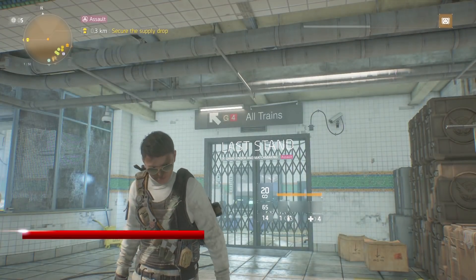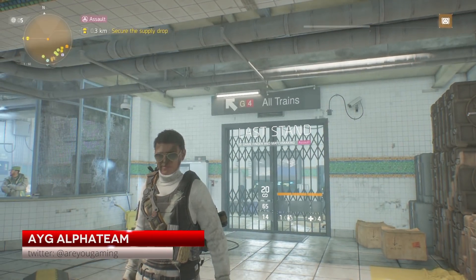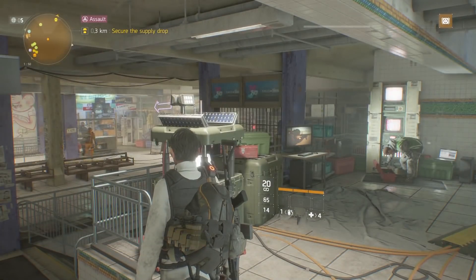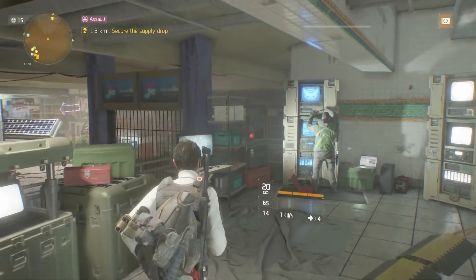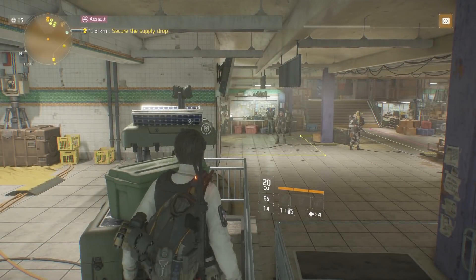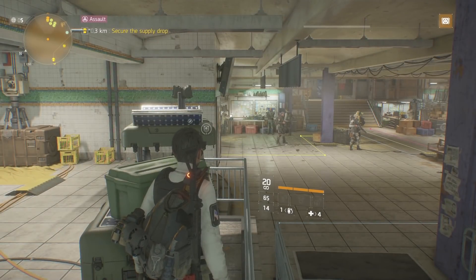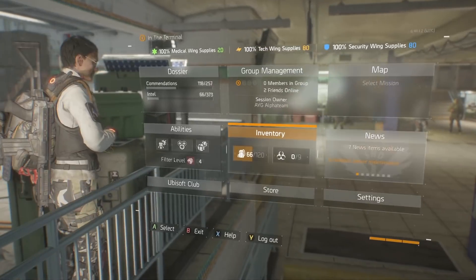Hey everybody, this is AYG's Alpha Team here with another video for The Division. This is going to be my build video for all the named enemies I fight with. Anytime I go out and fight a named enemy or look for named enemies, I use this build. Because we're right in the middle of the GE assault, I thought it might be helpful to show you guys the fastest way possible to get this done.